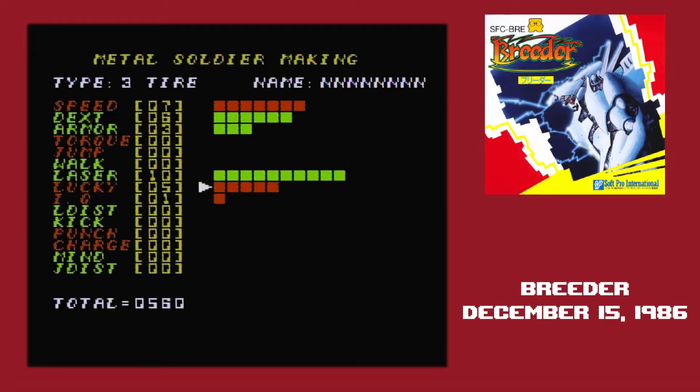Before I get to that, you need to know what the stats are. Speed lets the robots move faster but increases fuel consumption. Robots seem to move based on ticks, so higher speed means less time between actions. Dexterity is how quickly the robots turn, while armor reduces the damage the robot receives. All robots start with 200 health, so you'll only see the effect of armor when they get hit. Torque is how much damage physical attacks do — that would be punching and kicking.